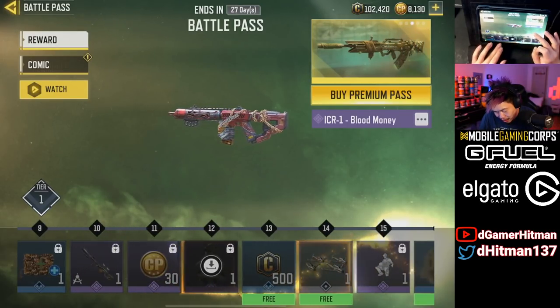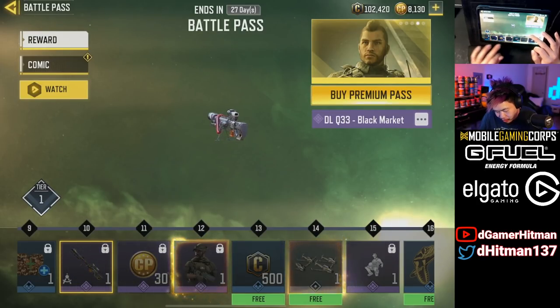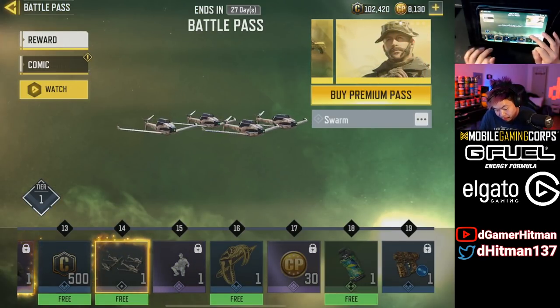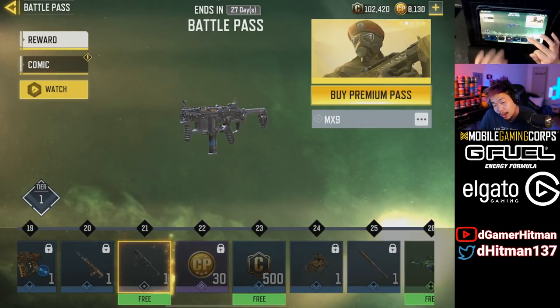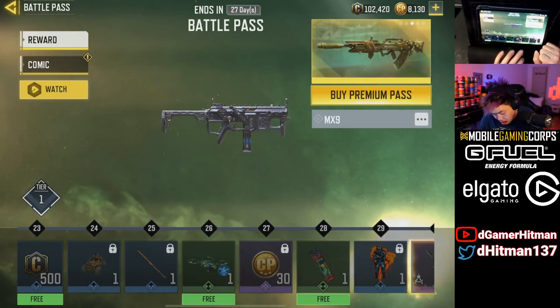There's a DLQ Black Market with unique iron sights, Captain Price making a return, and a drone at level 14, which is actually really good. There's an emote as well. It feels like we got a lot more stuff this season. Level 21 gives us the MX9, which we'll be grinding later tonight.